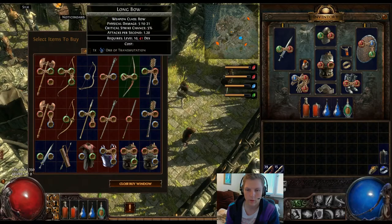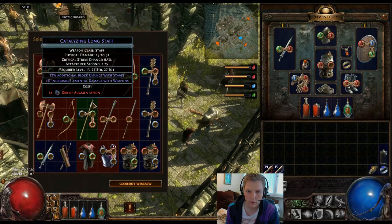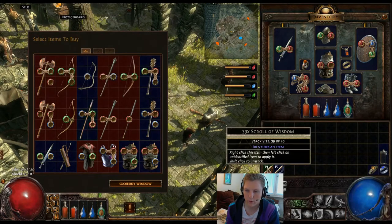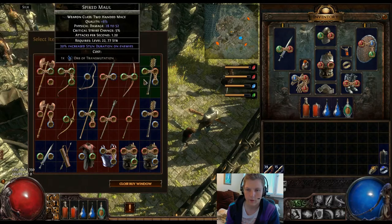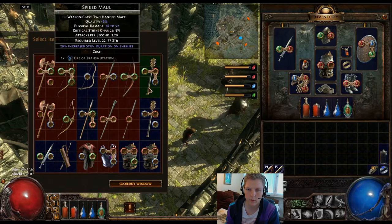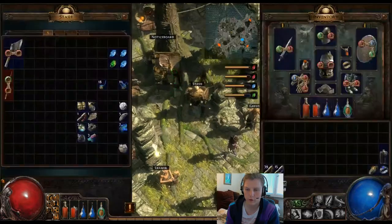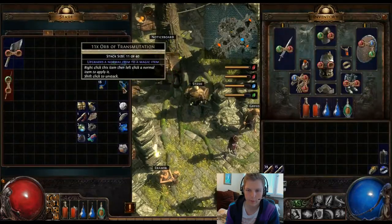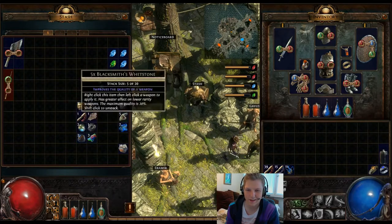I've been told you need to buy the triple socket multicolored item and go chromatic - supposedly in the shop. Yeah, there's one of the things you can get good value on from the shop. There's a few of them here - oh yeah, there's an orb of augmentation, is that worth something? I was just so focused on getting a triple red link right now.